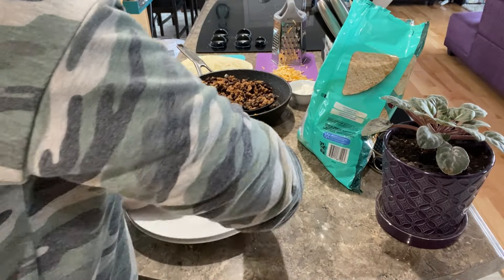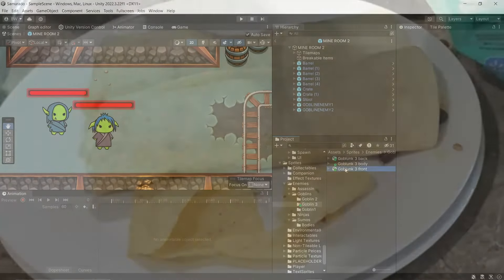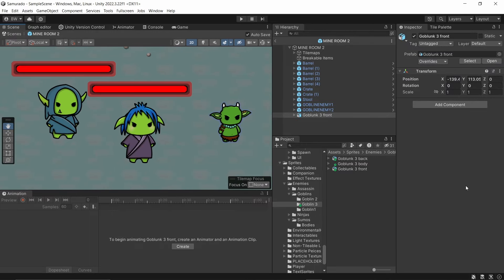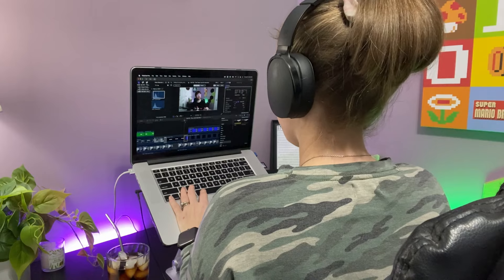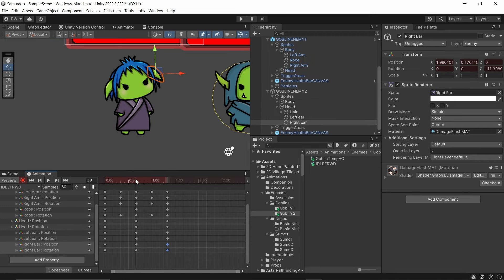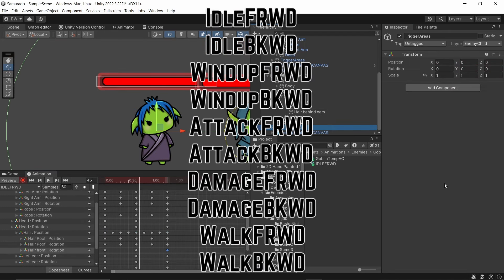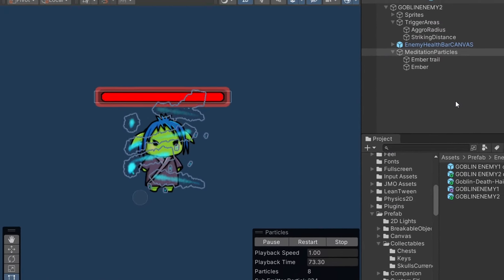I do love devlog days, but I really love taco days. After dinner, Nikki managed to finish Goblin number three for me, and then she got to work editing the last video. Friday is always a long editing day for her. I brought in Goblin number two and started animating her, and I did manage to finish all of her animations. I finished up some simple particles for her idle state and that took me till almost 11.